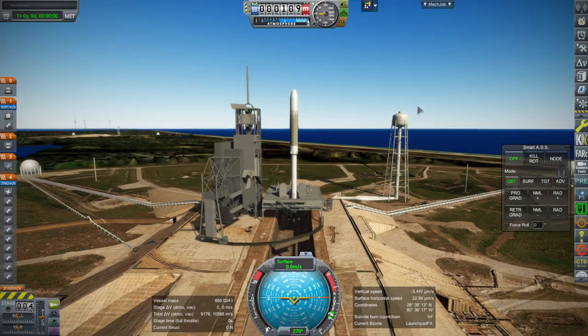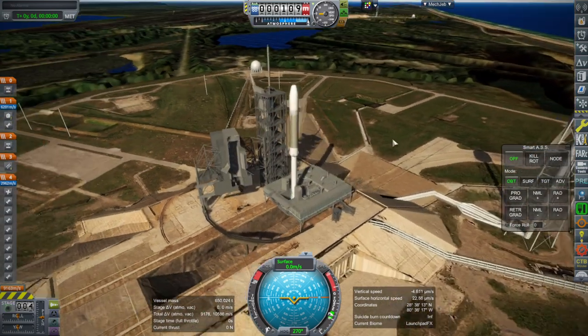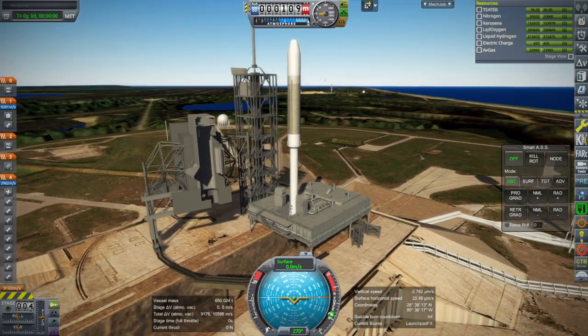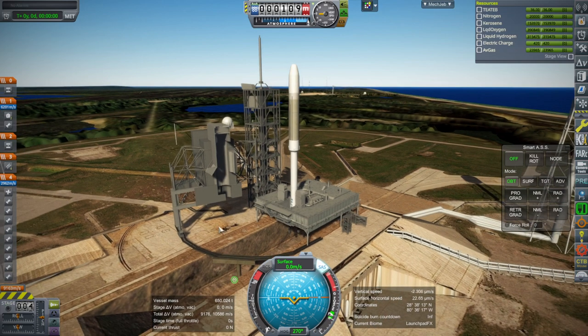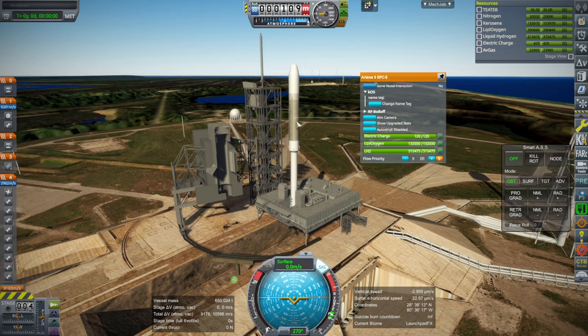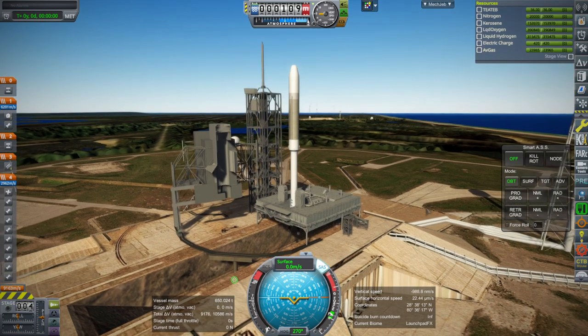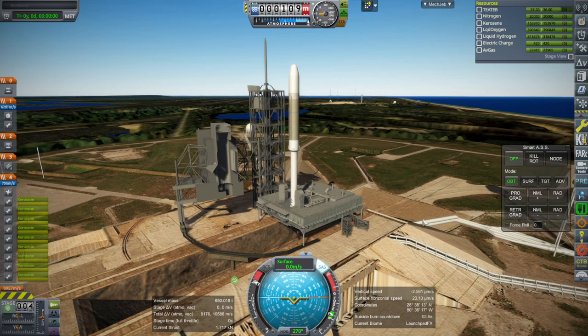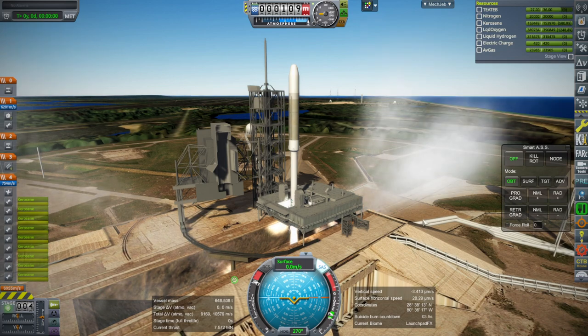I still have the shuttle stuff here at Pad 39A. We're keeping that instead of the SRBs. We probably won't be getting too far out with the first stage because it needs to do a lot of work tossing the Ariane 5 stage up, because the Ariane 5 stage is going to take a long time to burn — more than eight minutes compared to about six minutes for the Falcon 9 stage. It does have more thrust than the Merlin 1D vacuum but it is heavier overall. Ignition, and launch.